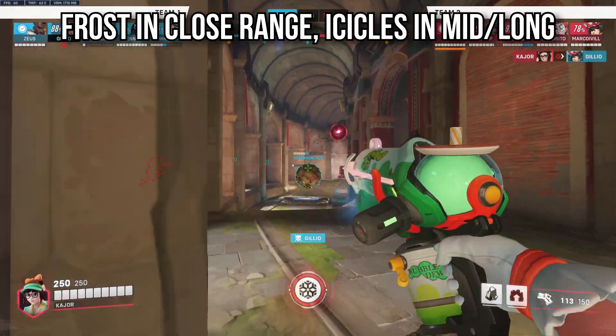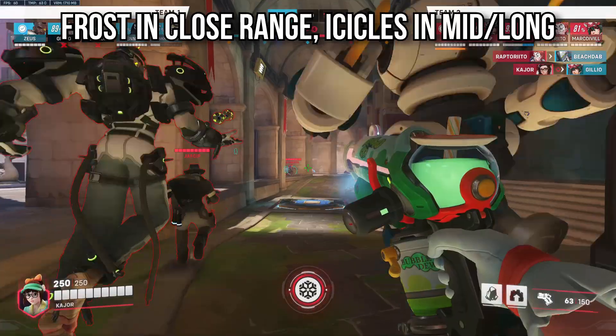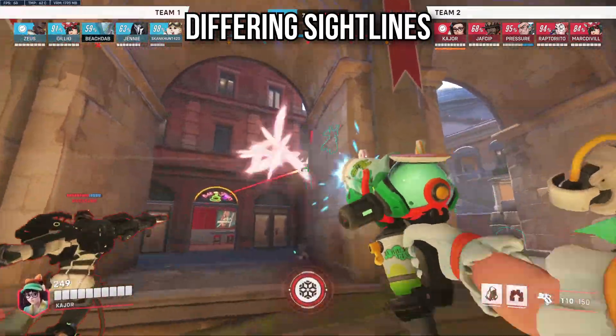Some exceptions might be trying to one-shot a target up close with your icicle. With respect to the sightlines that you play, it's all about what comp you're up against. If you're playing against something like an Ashe-Hanzo comp, then that's where you want to play shorter sightlines, pouncing onto them where possible.